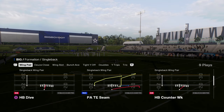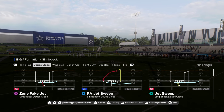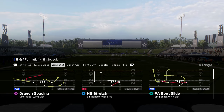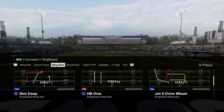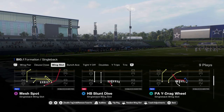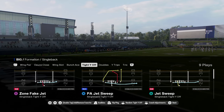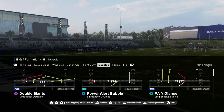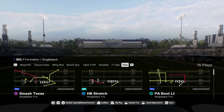They have a nice little wing pair here under center formation. They have deuce close with a jet sweep, a stretch, and then they have a nice wing slot. This is one of the only wing slots out of the playbooks that have stretch and dive, a bunch ace. We've got tight wide off with a jet sweep, and then a decent power alert bubble out of the gun doubles or single back doubles.